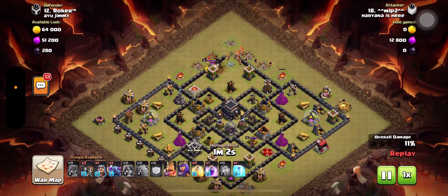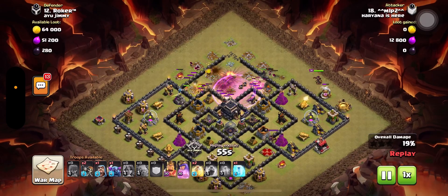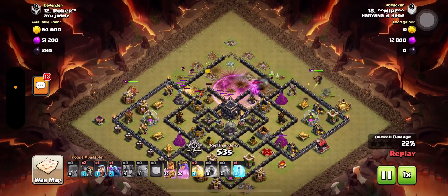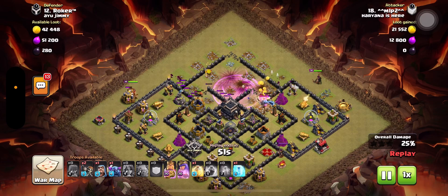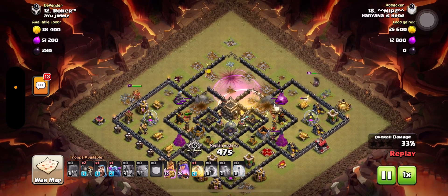I deploy some valkyries as well. I also have a rage spell just in case to give them an extra boost. On the right-hand side I deploy the queen, and on the left-hand side I deploy the king, and they're both trying to do their work.